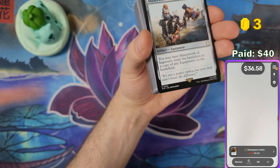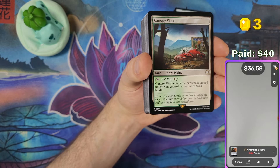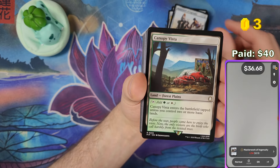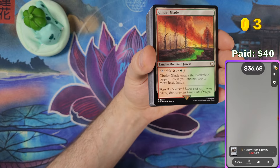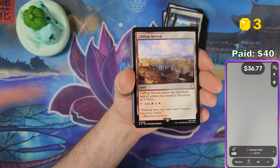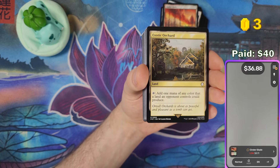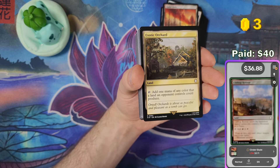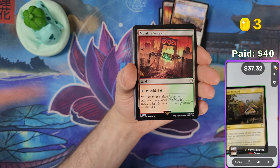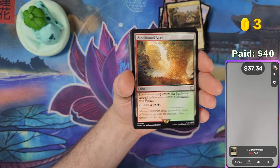I really like the flavor on all Universe Beyond cards. If you're a fan of the IP it's hard to be mad, because Wizards does a really good job with fan service and gets the flavor right. Now we're getting to the rare lands — uncommons and commons in commander decks can sometimes be worth more than the rares and mythics, so you need to check every single card.